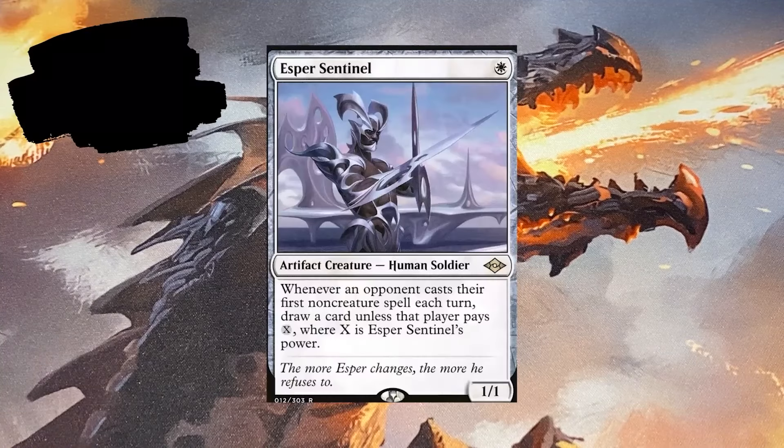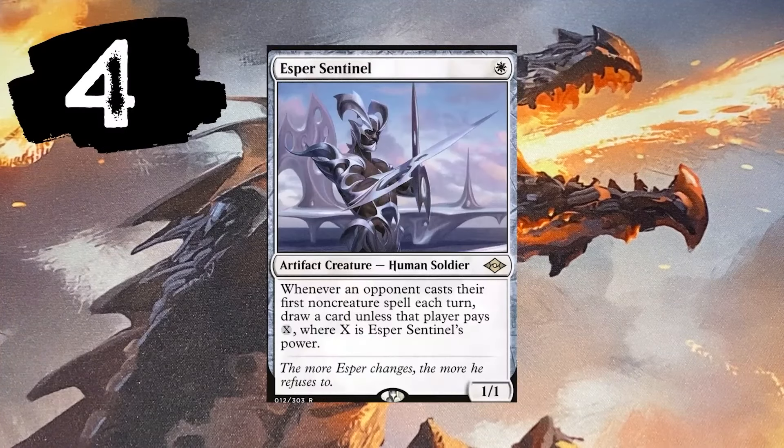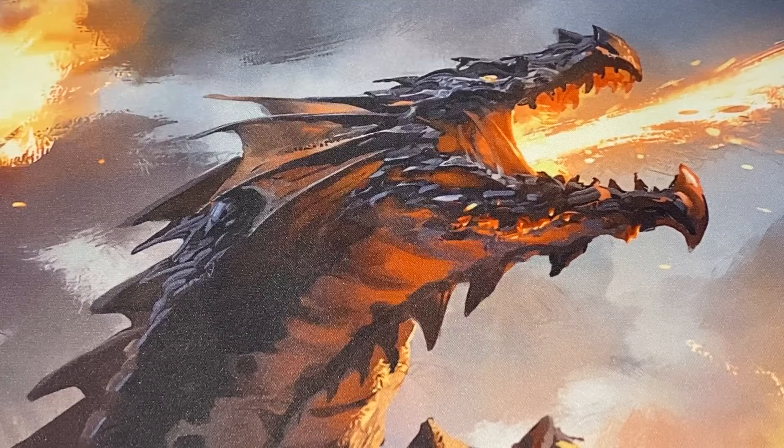Number 4 — Esper Sentinel. Whenever an opponent casts their first noncreature spell each turn, draw a card unless that player pays X, where X is the Sentinel's power. A couple of things here — you're either drawing cards or taxing your opponents. If you pump Esper Sentinel that's even more they have to pay. It'll be too much and they will not be able to pay it, so you'll be drawing cards from just about each opponent.